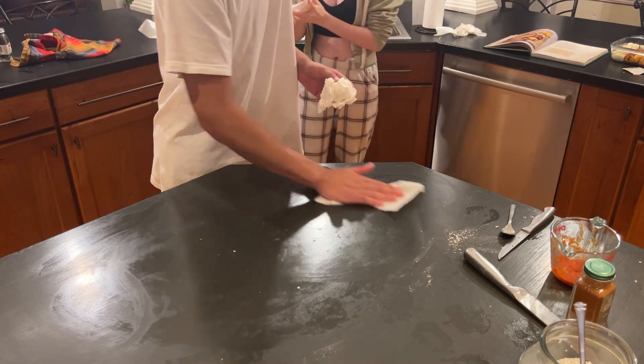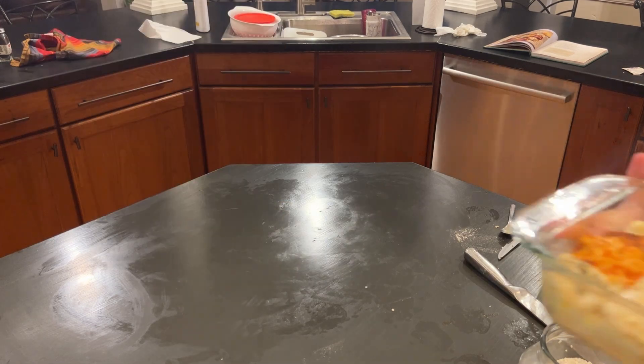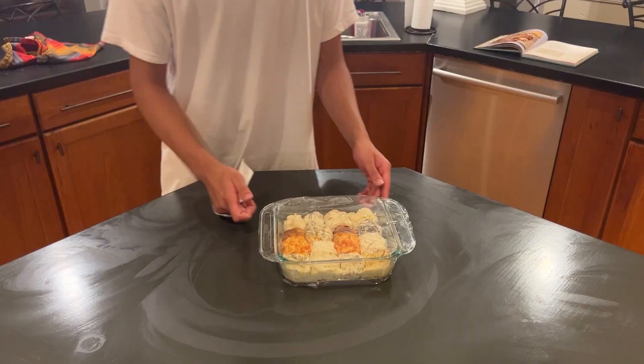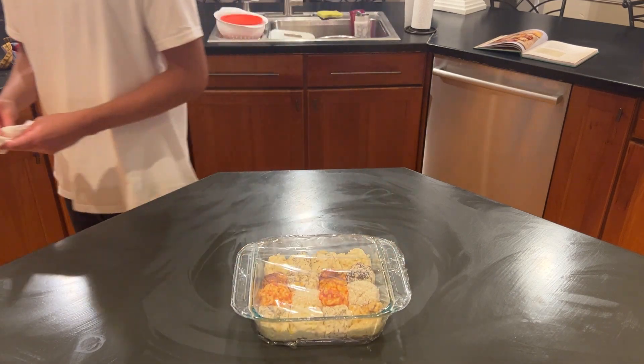When we finished seasoning the cubes, we moved all of them into an 8x8 inch square pan so they were lightly stacked on top of each other. We then covered the pan in plastic wrap and let it sit for 30 minutes.